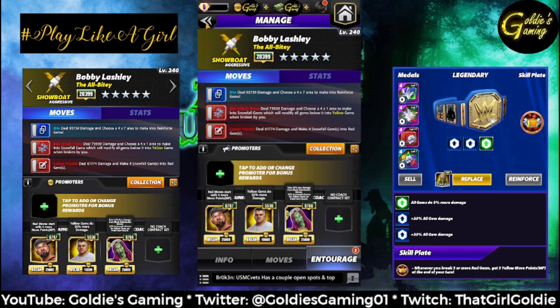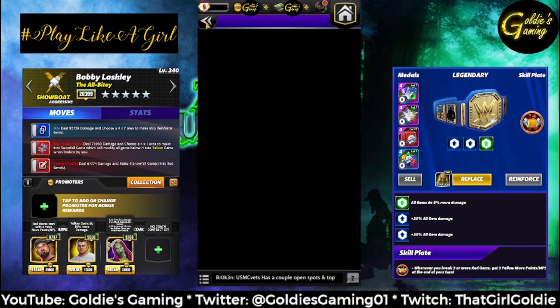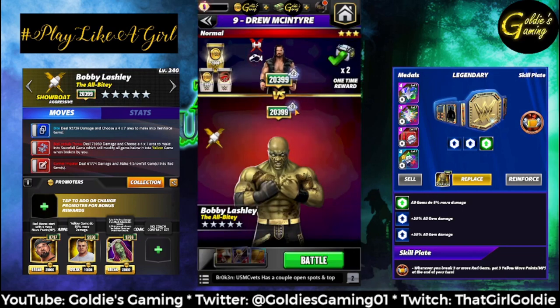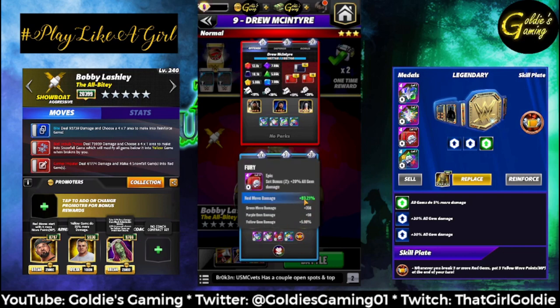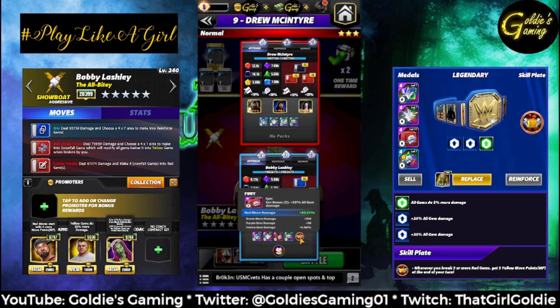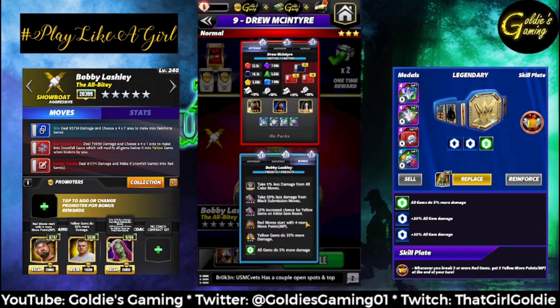I'm just going to leave the belt slot blank. We are doing full fury for a showboat, going to do a red percent metal and the plate. I have a General's Orders — like if you were going against a trickster and they dodged. He's not even using yellow moves; it's just on. You'll see why I'm using it later. And tour perks are gone.